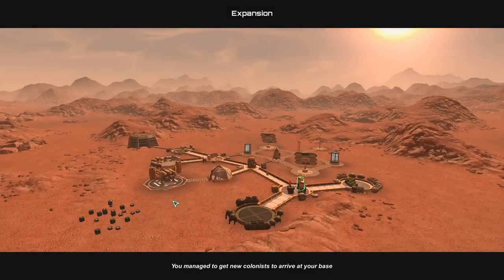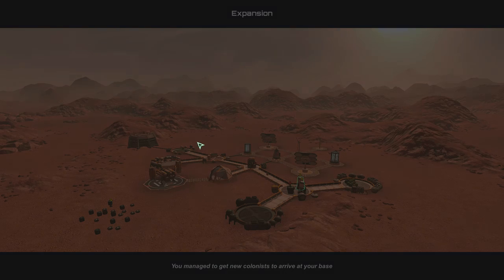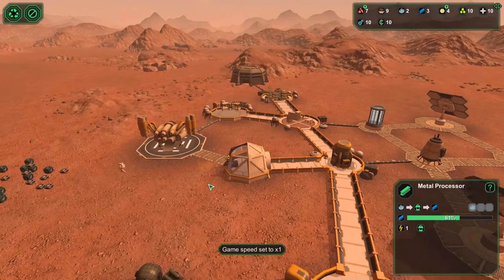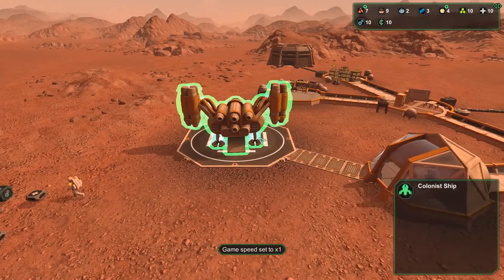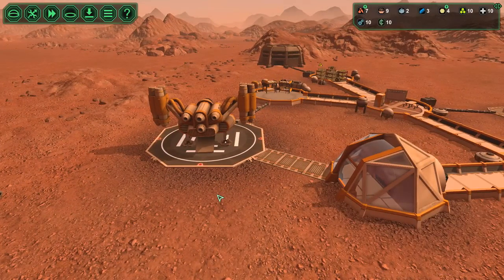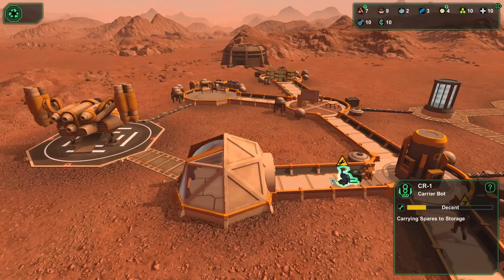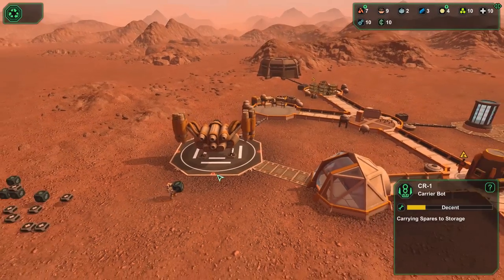What does expansion do? 'You managed to get new colonists to arrive at your base.' I like how it takes a screenshot of your actual base — it doesn't take some random generic screenshot preloaded into the game. It's your base and all the little cutscene things. I like that a lot. It's a big deal to me. We got people coming out right now — colony ship. Carrier bot looking all messy — I didn't see anybody get off, but I assume somebody did.